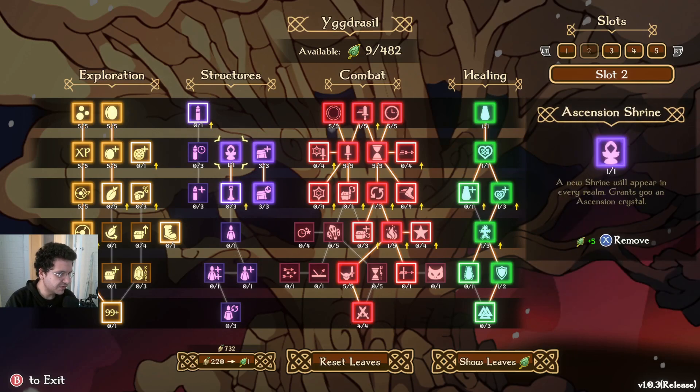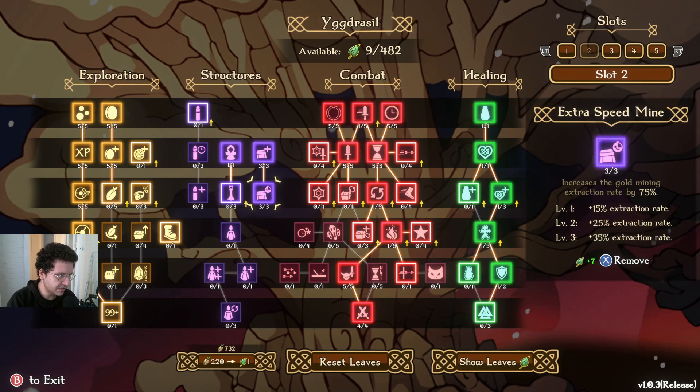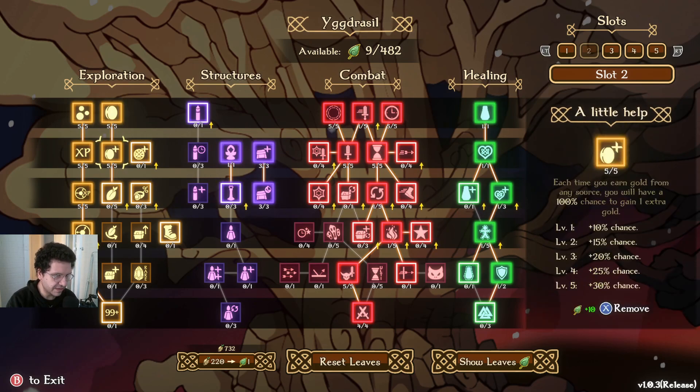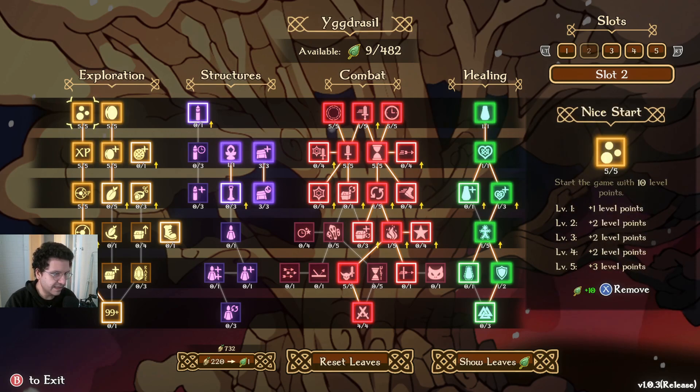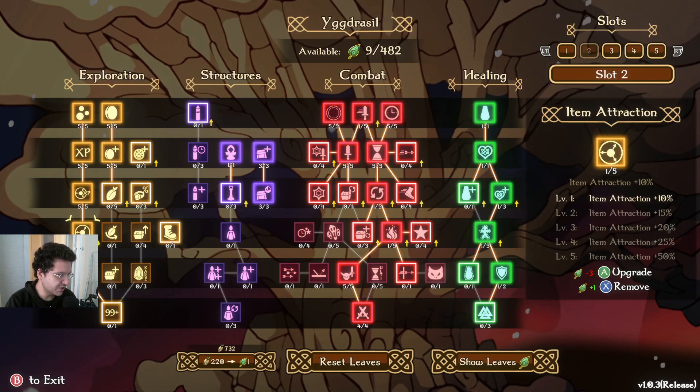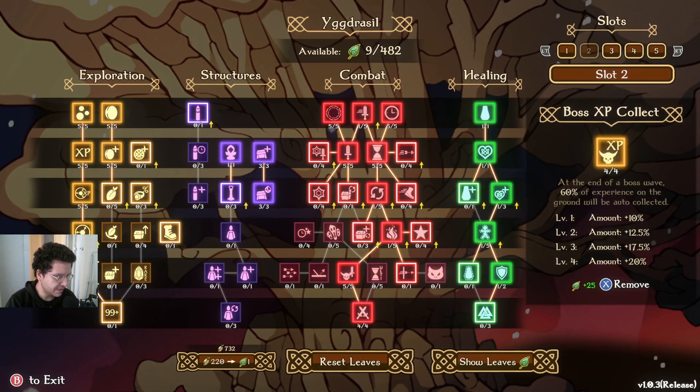In the structures, we've just gone for Ascension Shrine, as well as the extra gold mine and mine speed for the economy. And to that end, we've also taken free gold and a little help over here. Down the left side, we've taken a nice start, experience, XP attraction, item, boss XP, and collect.